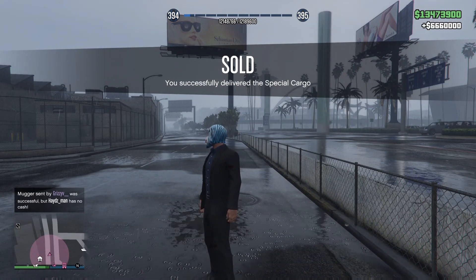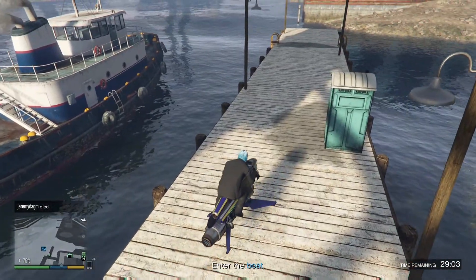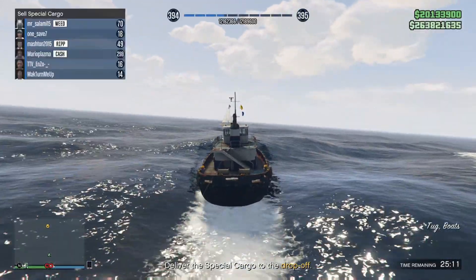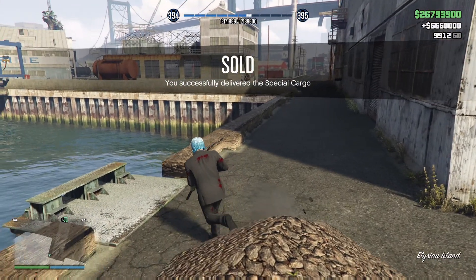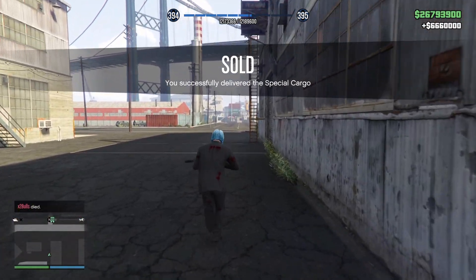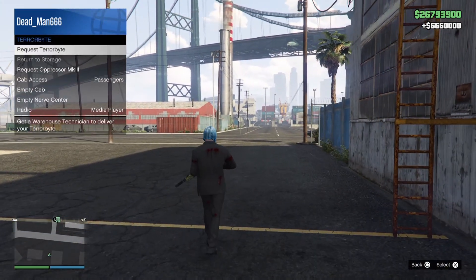Then it was on to the next one, which I had to do solo because I tried to do a mission and it glitched out on us. I ended up getting the tugboat again, which was fine. So I just climbed on and did this completely solo, just the exact same as the last one — drove out to the middle of the ocean, end of the corona there, and again $6,666,000 thanks to the high demand bonus. Because I jumped lobbies, I did a quick check to make sure it was going to be a safe lobby to sell in again.